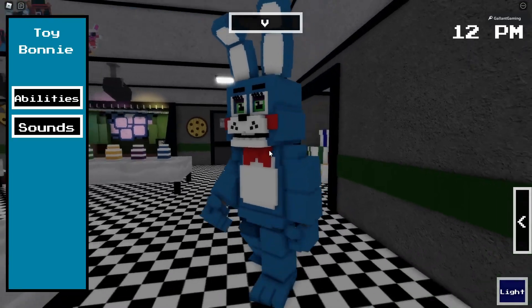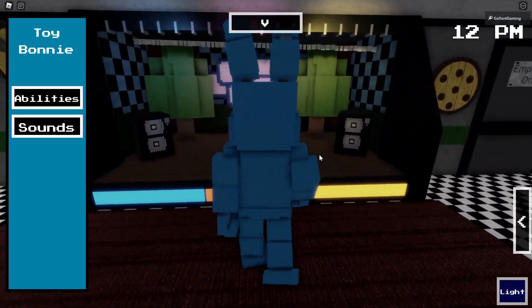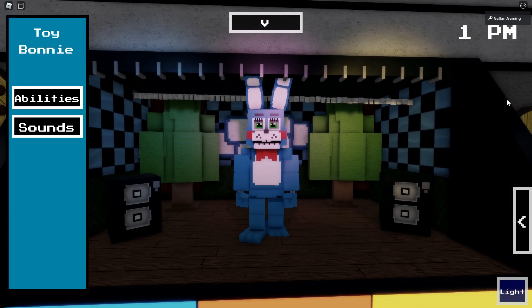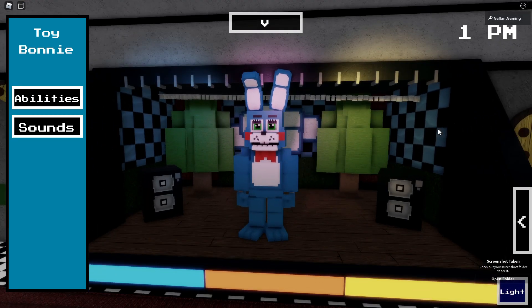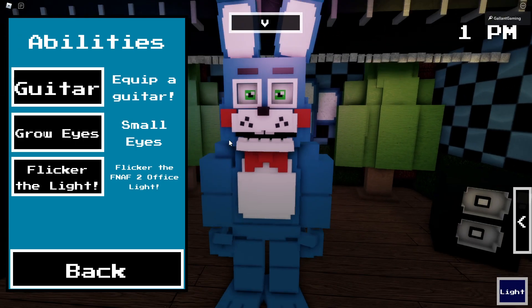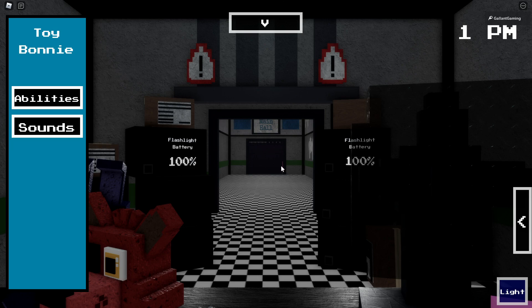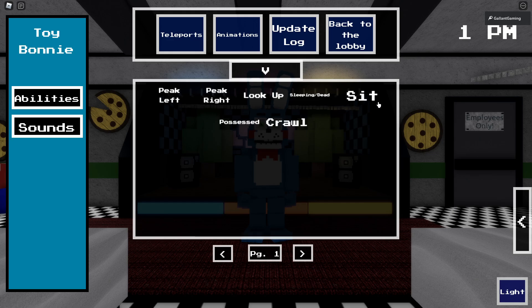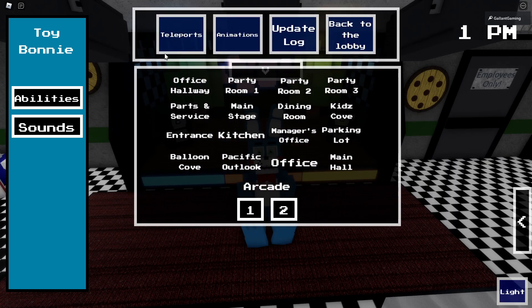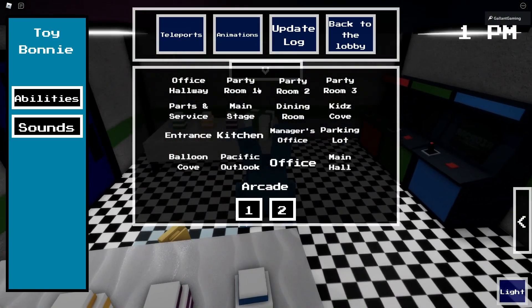Let's check out Toy Bonnie first. I really like the style they went with — it's blocky but also detailed at the same time. I like the design a lot, it's very fitting and looks really good. We have a guitar, shrink eyes — he looks more like the animated version now — and you can flicker the light in the office. You can also teleport wherever you want, which is awesome.